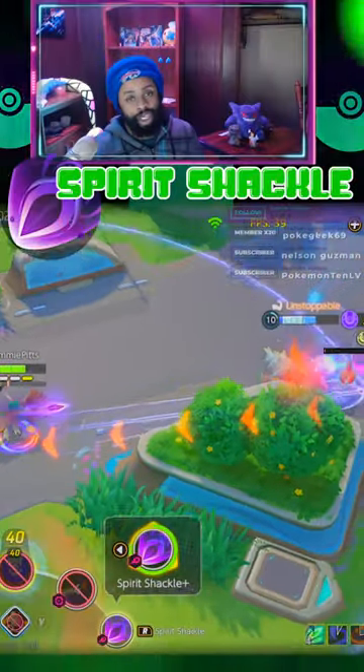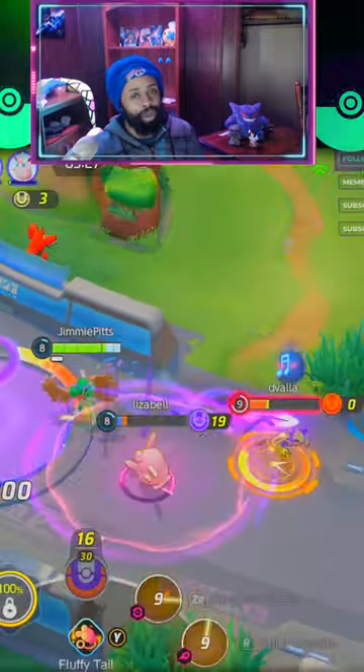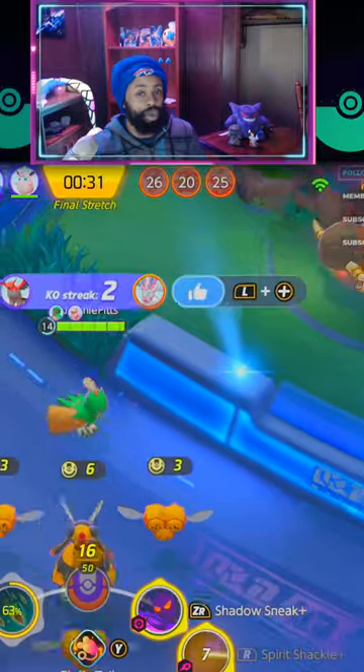His other move, Spirit Shackle, is really just a classic Marksman snipe. Honestly, I think this move is a little bit better, simply because it's a safer position for Decidueye to fight from. And Decidueye is one of the squishiest, if not the squishiest Pokemon in the game.